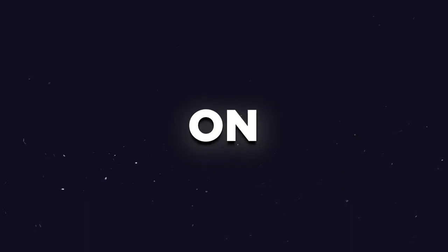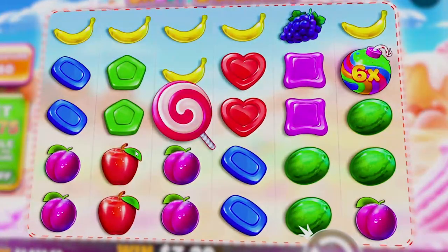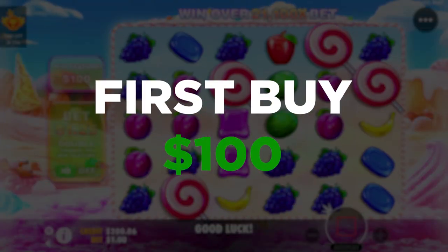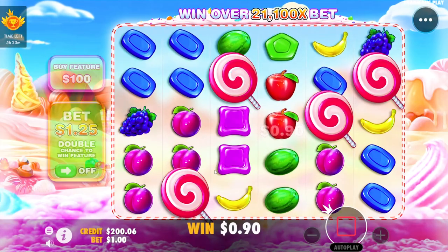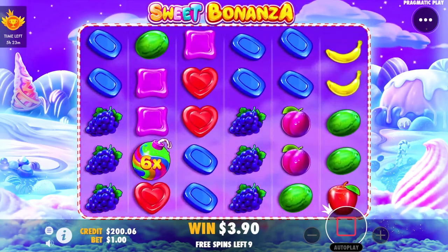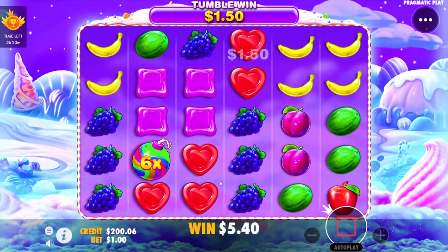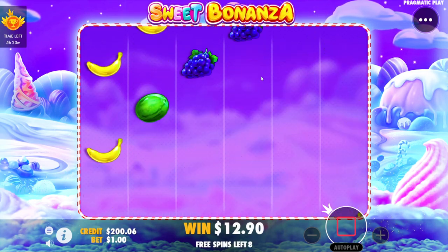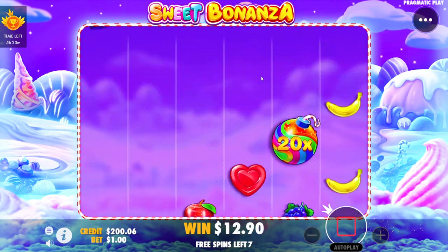In this video we are on Rubet playing Sweepstanza to start, and then we are going over to Gates of Olympus later. I did a challenge like this a long time ago but I want to try it again. Basically I'm going to do 300 buys on each of the slots and I want to see which one pays more.